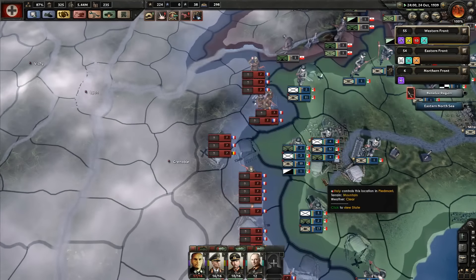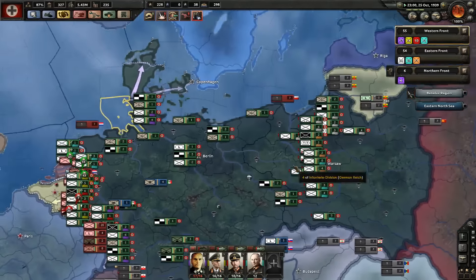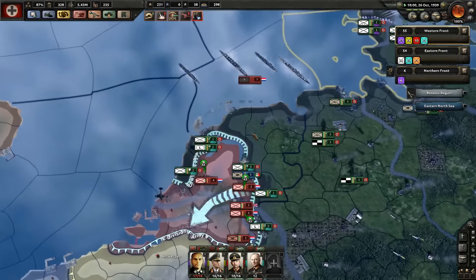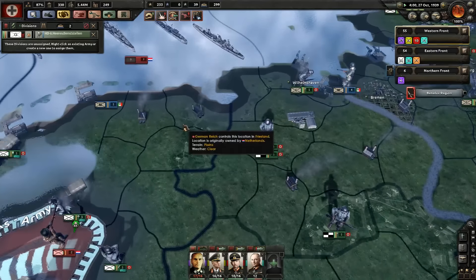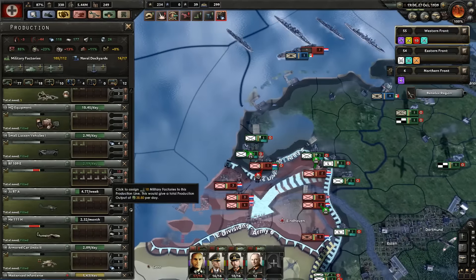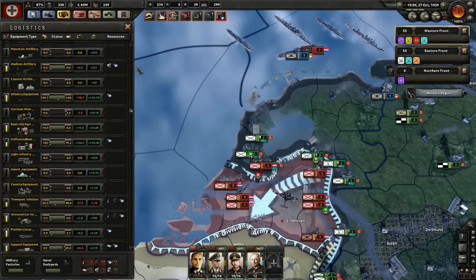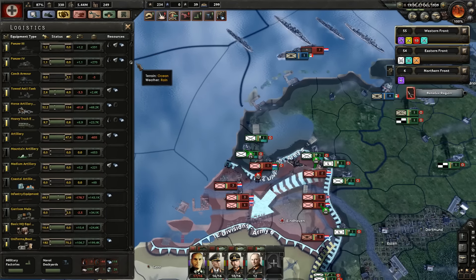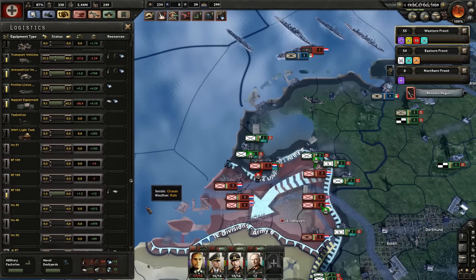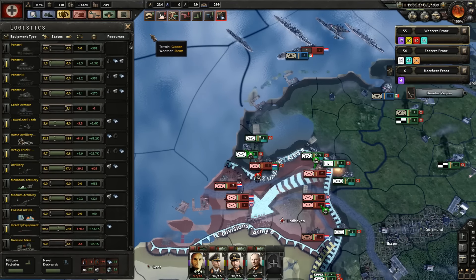Are they making a push over here? Not really yet. We need to take the Netherlands soon — if we can take the Netherlands we can move in over here, it would be really good for us. More factories — oh it's because we took Amsterdam, that explains it. Is there anything we're low on? Artillery is fine, transport vehicles known, support equipment is fine, except for the 109s which we're still producing.